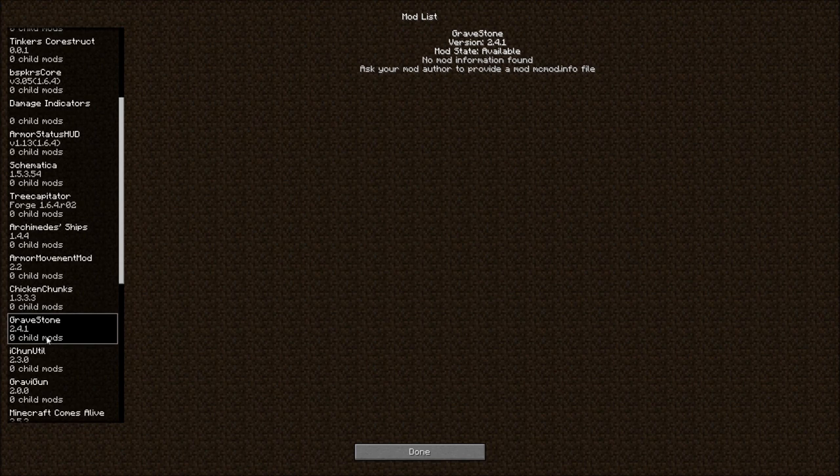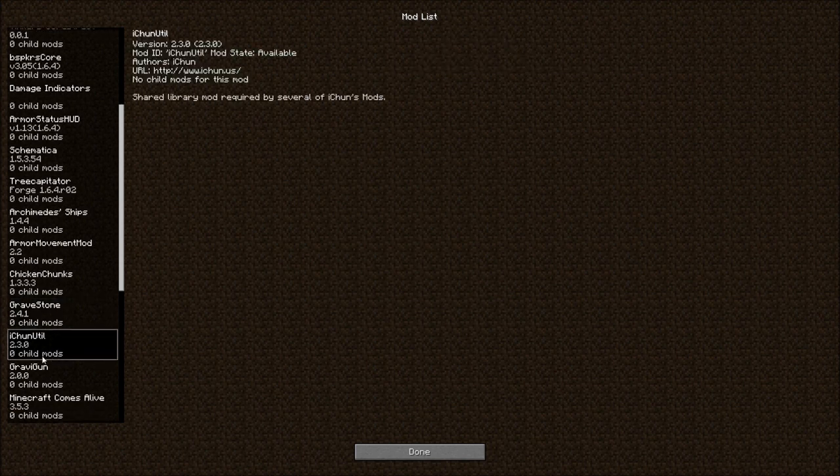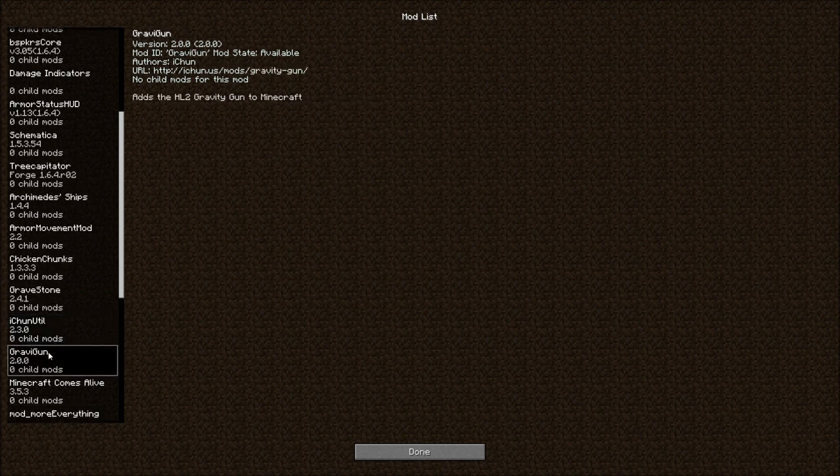Because you get to fight the wither — you don't have to go put it together. iChunUtil — if I'm pronouncing that name wrong, I'm sorry, I butchered it. It is a back-end mod used for Gravestones. And the Gravity Gun. I want the Gravity Gun because, well, it's the Gravity Gun — I can move stuff.